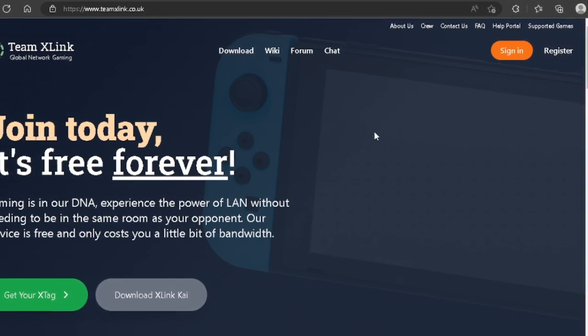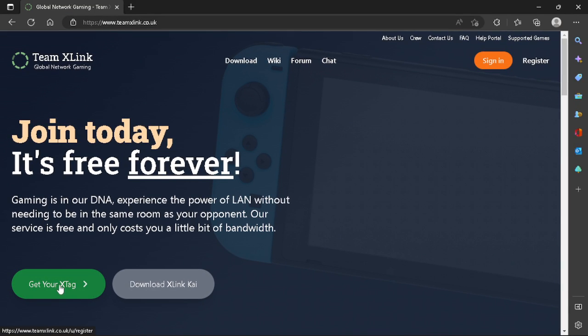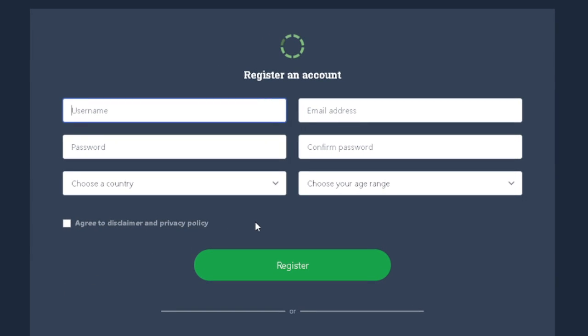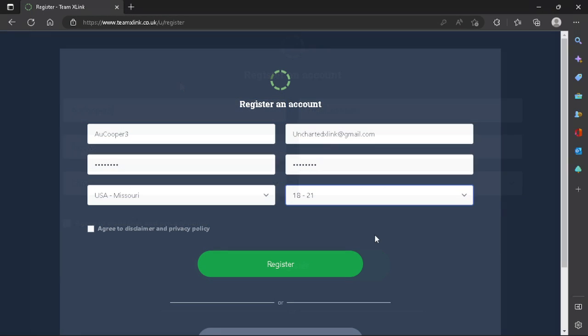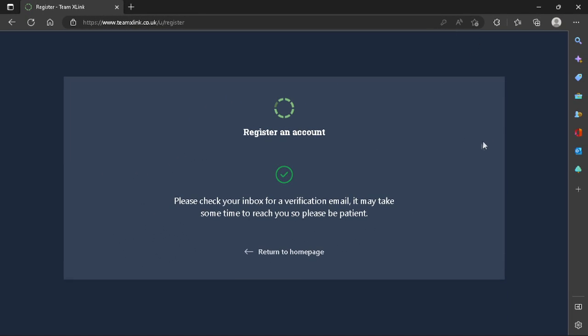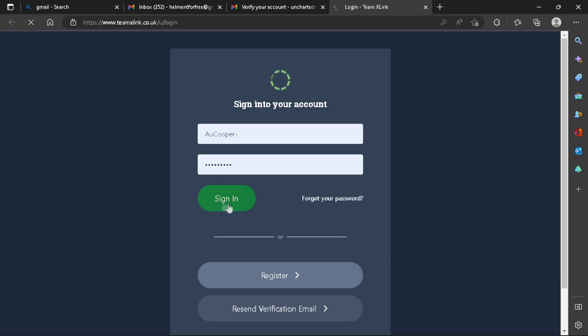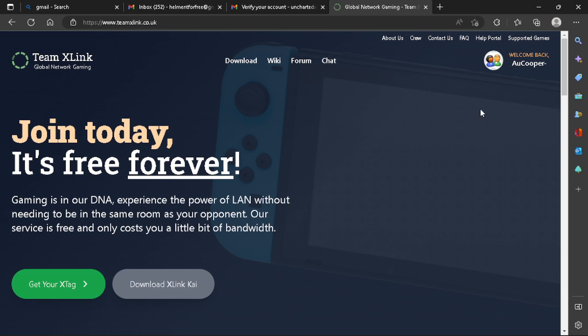It will take you to the XLink Kai website. At the bottom left of the screen it says 'get your XLink tag' — click on that. It brings you to a page where you type in your username; it has to be unique. Fill out the rest of the form, press agree, then click register. It'll say check your inbox to verify your email, so go to your inbox and click verify your account. Then type in your username and password and sign in. Just like that you're done — you've made the account, which is something super important.